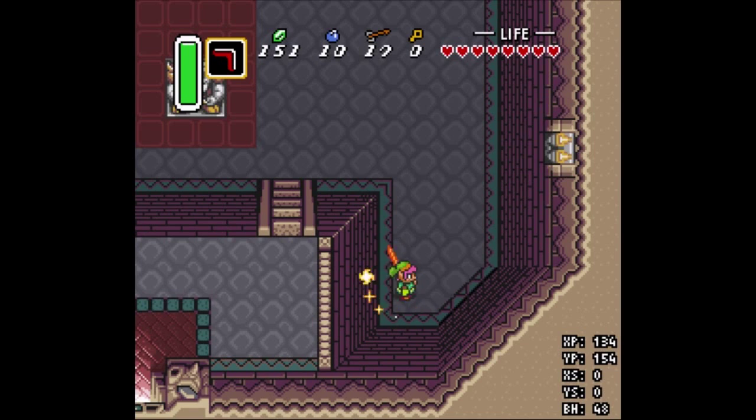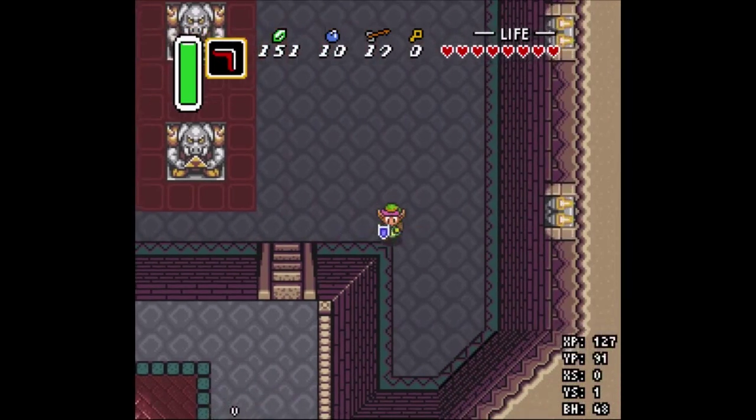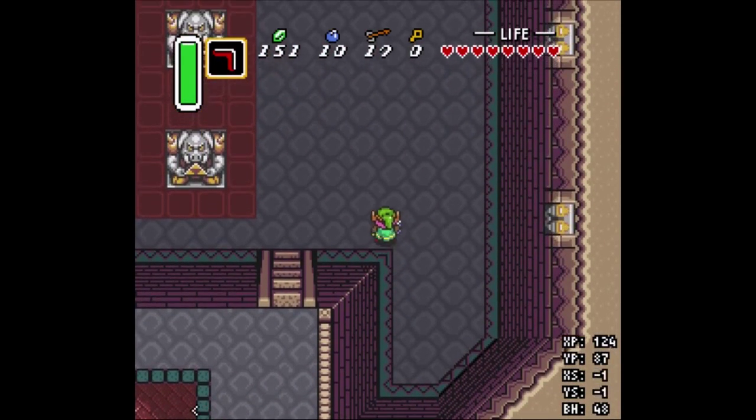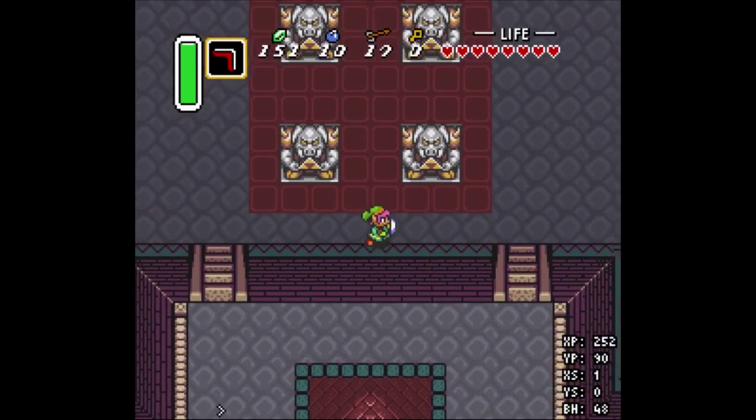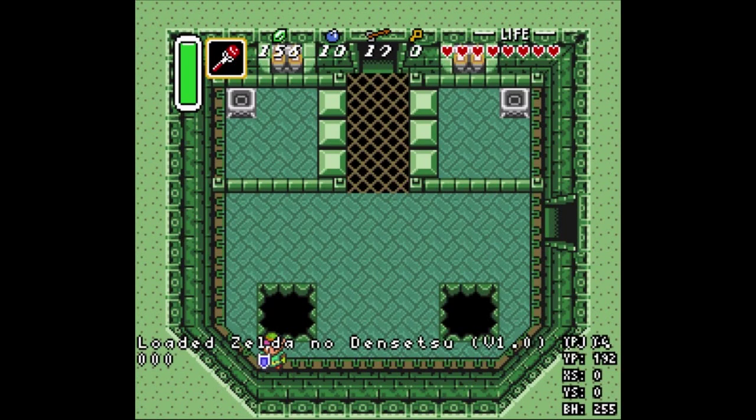I just wanted to use this room because it had two convenient corners to show the technique. That's basically everything there is to it. I wanted to show some applications of this. This is often referred to as Meyer Hookshot because you start in Mire, clip through this corner into the Tower of Hera, and then clip from there into Swamp.